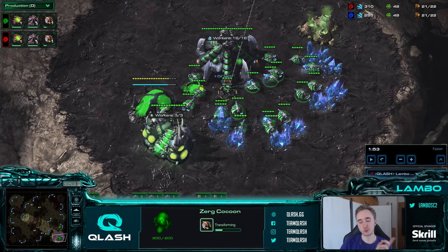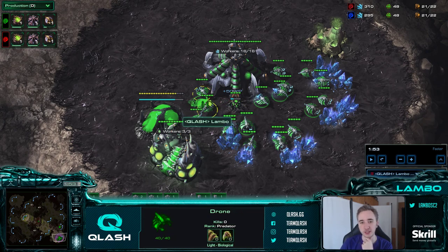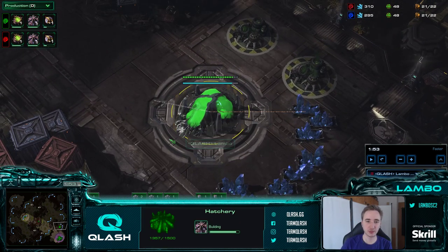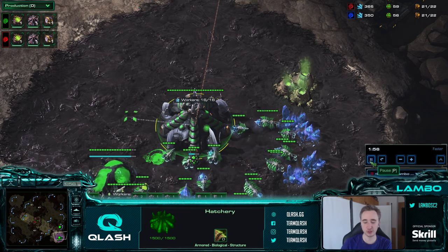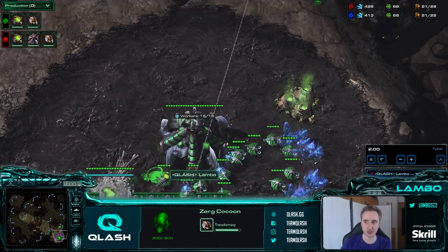Also note we are not making a 19 or 20 overlord here - we're making the 21st drone. The reason we can do this in ZvZ pretty much every single game is because you don't need to make 4 zerglings right away. With the 2 larva that pop we can make an overlord instead. This will not supply block you and is more efficient than making an overlord earlier in the game.